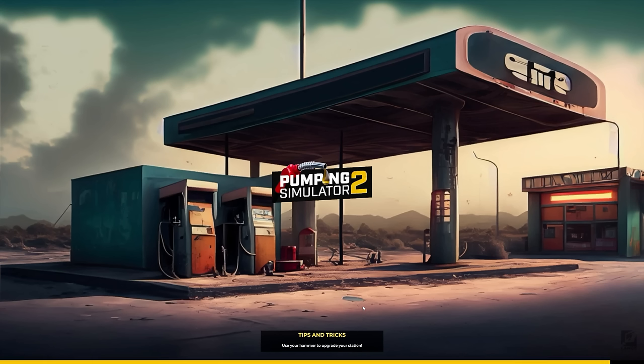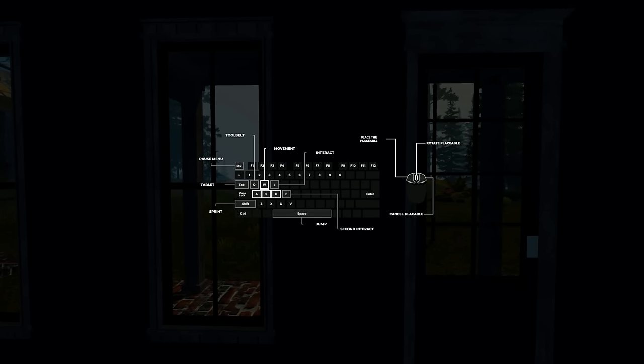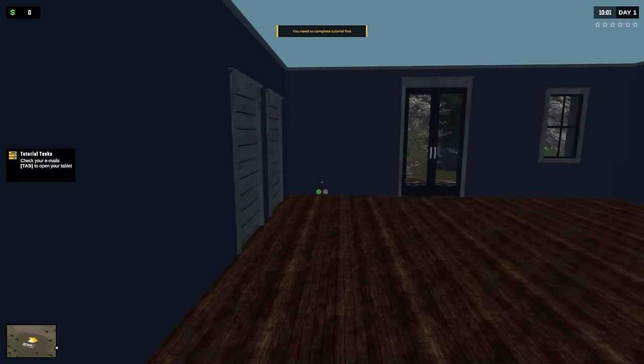A couple things I'm always interested in with simulator games - I don't like them super micromanagey. I like to get to some point of automation. Okay, we've got tool belt, tablet, sprint, movement, interact, and jump. Wow, you need to complete the tutorial first.